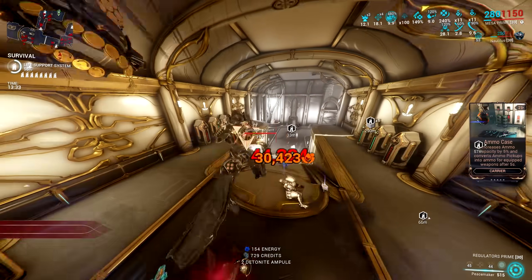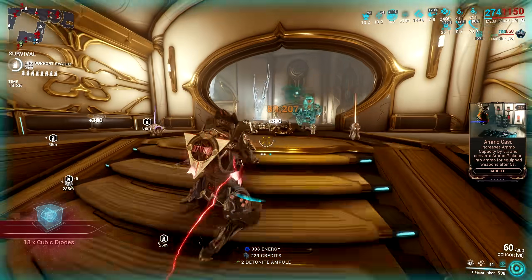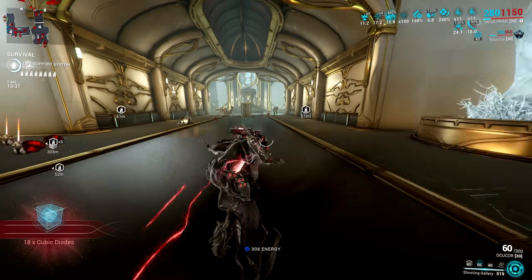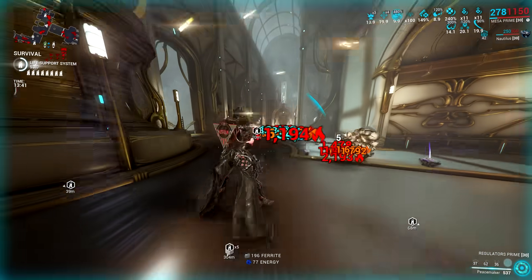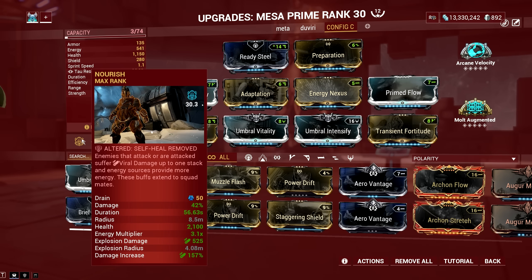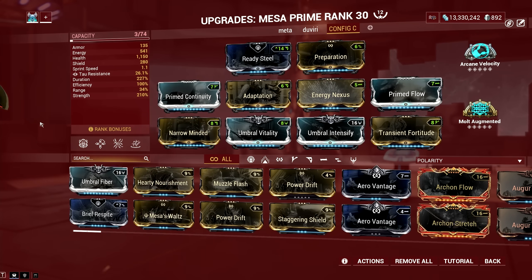In the case of my Mesa's Peacemaker build, which has two Topaz Archon Shards and two Emerald Archon Shards, not only can I red crit at longer rounds, but I also strip the armor of enemies with 14 stacks of Corrosive and leave them vulnerable to Viral damage, which I also have from my Nourish ability.